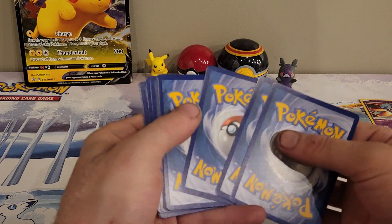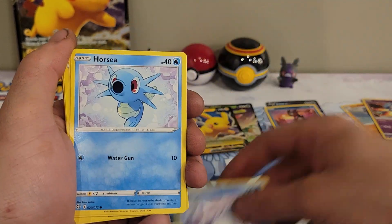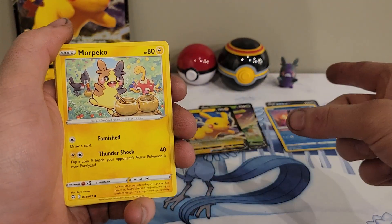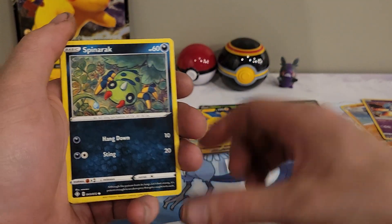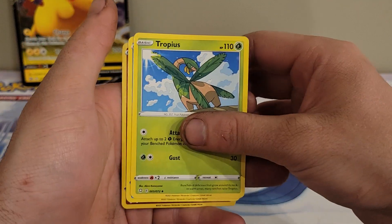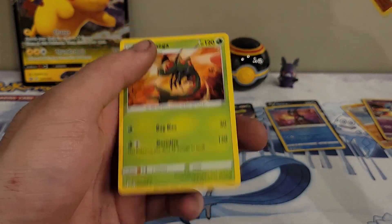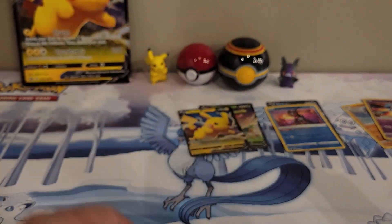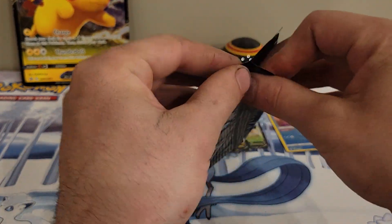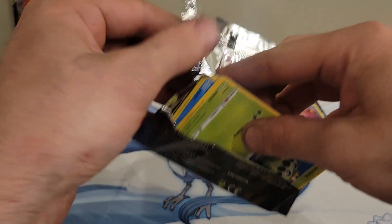Let's see what we can get — there's four and there's two. We have Snom, Horsea, Rolycoly, Morpeko, Morpeko, Spinarak, water type energy. We have Ball Guy, a Tropius, Cramorant, reverse Trapinch, and a Yanmega regular rare. I'm going to sit Trapinch over there as I do believe I need the reverse for my binder — not a hundred percent sure, I'll have to double check.